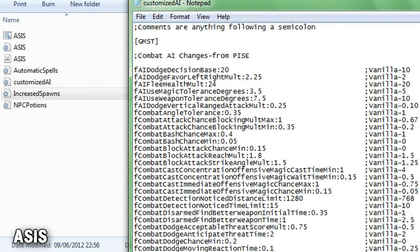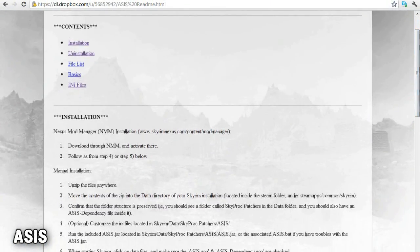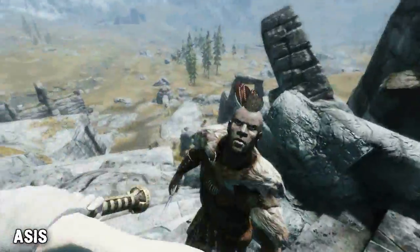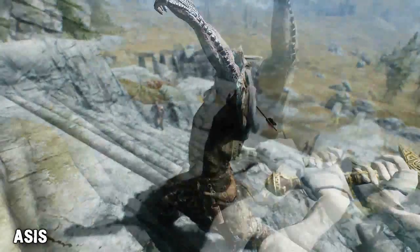The mod allows for fully customisable spawn levels including all added mods without any compatibility issues, so you could run this alongside Monster Mod without any problems. The mod will also allow you to customise the skill requirement for certain spells, resulting in NPCs having the ability to use spells if they meet the requirements. The mod can be customised by editing each of the INI files inside of the mod's directory — for example, you could adjust the AI of certain NPCs or NPCs that fall under the leveled list from the AI file.